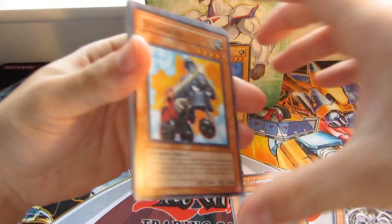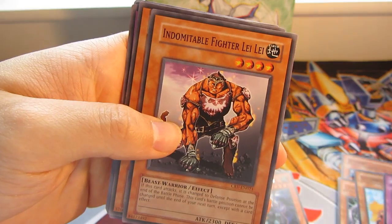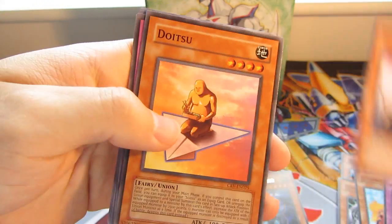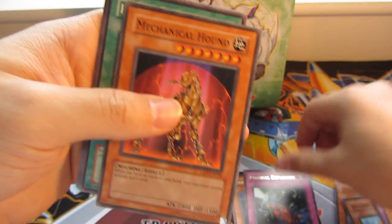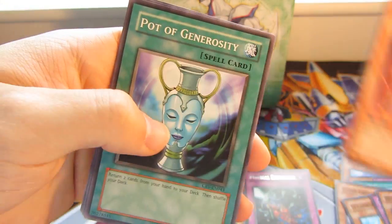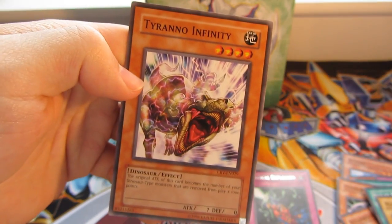So we have a Steamroid, Prepare to Strike Back, Indomitable Fighter Lele, Doitsu, a Rare Magical Explosion, Mechanical Hound, Pot of Genocity, Mad Lobster and a Tyrano Infinity.